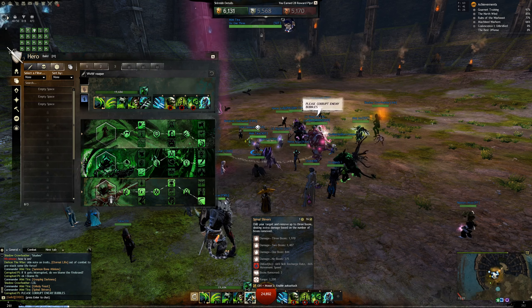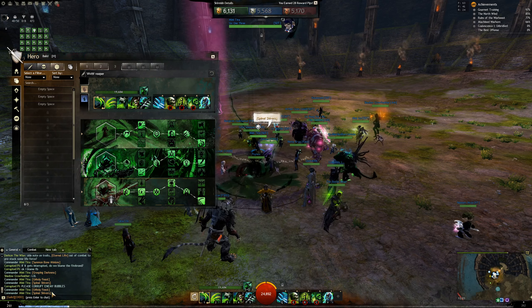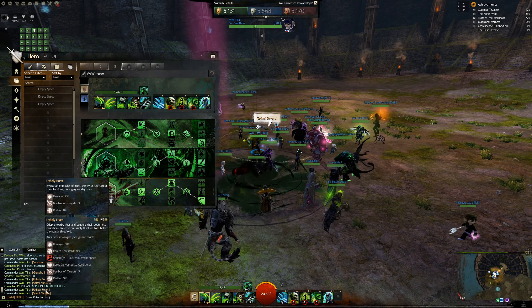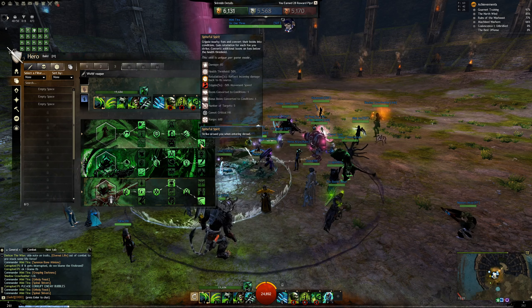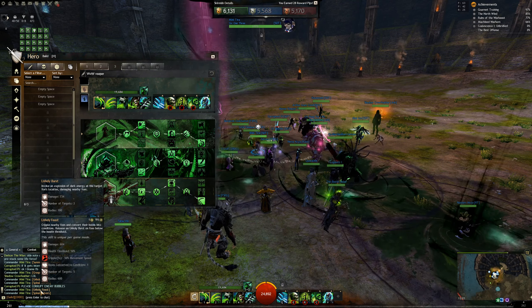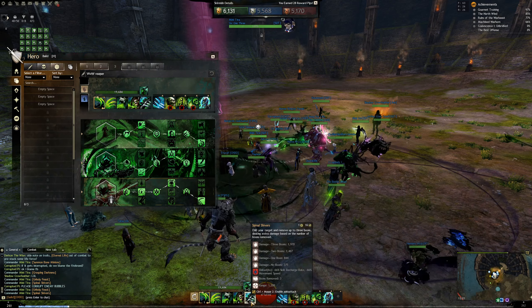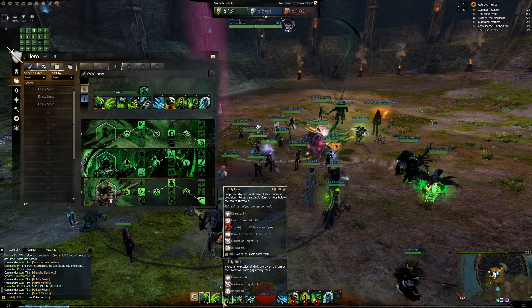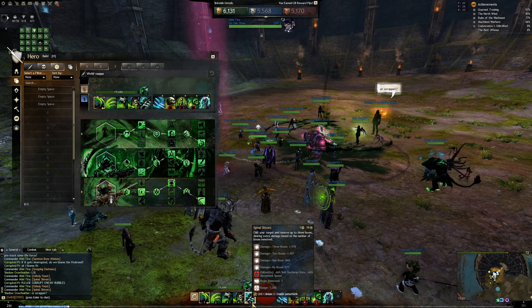When you see an enemy bubble moving toward you and landing on your group, use Unholy Feast or Spinal Shivers on them. In the worst case if you're on Greatsword and don't have weapon swap, you can use Nightfall — just make sure it gets corrupted. The warrior bubbles are the most important ones you need to corrupt, and after that focus on whoever you're going to spike next.